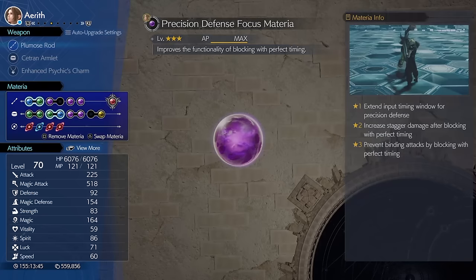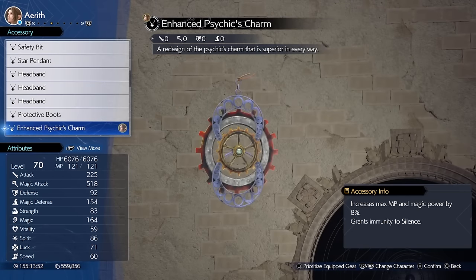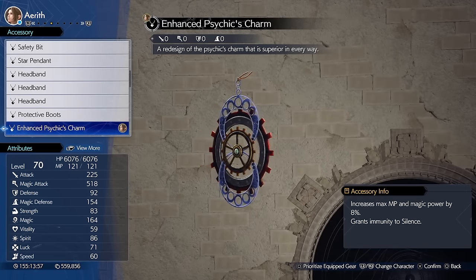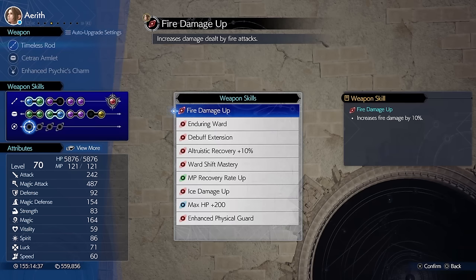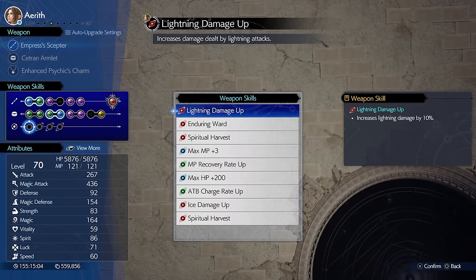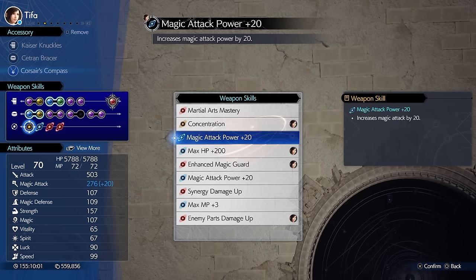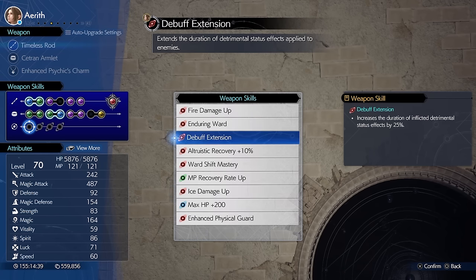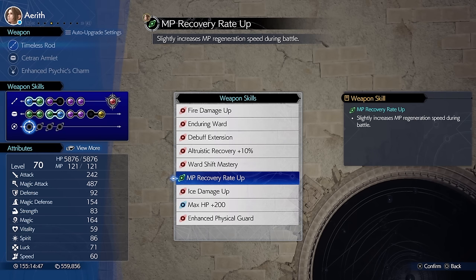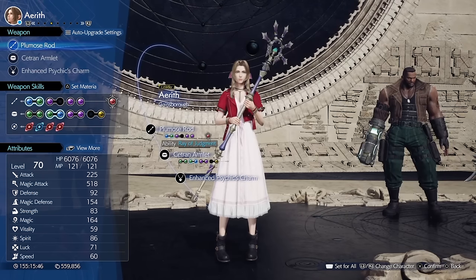They'll want the weapon with the most magic stats for obvious reasons. For accessories, Enhanced Physic Charm is the best as it increases their MP pool, magic stat, and grants them Silence immunity so they could always cast their magic. The weapon skills they're looking for are any of the elemental ups if you're fighting an enemy weak to a specific element, magic attack power up, altruistic buff up, debuff extension, altruistic recovery 10%, MP recovery rate up, or ATB charge rate up. Any of these serve this character well.